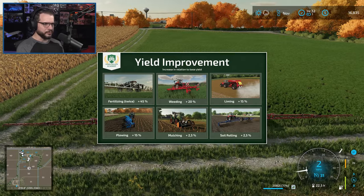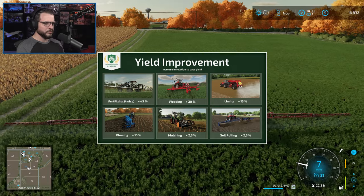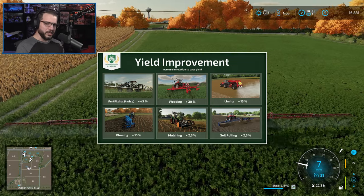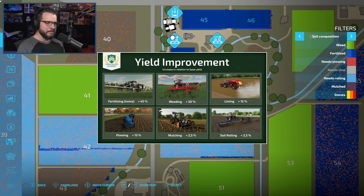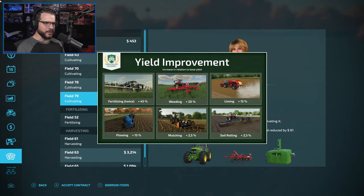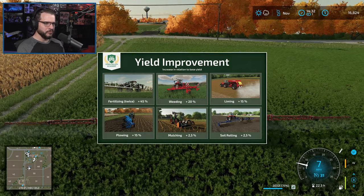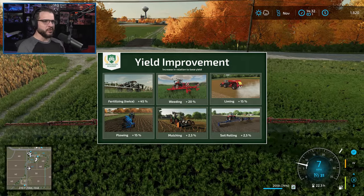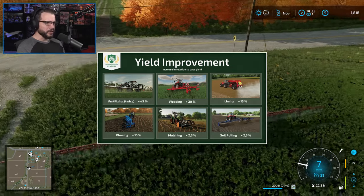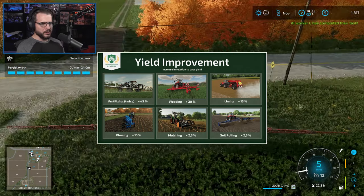Field 50 is ready to harvest some corn right now. Let's get this fertilizer done and then we'll zip ahead another month — I don't think there's any reason to stick around. I'm not planning on taking any contracts right now, we're just going to see how this goes. Before I forget, I'll pay off a little bit of the loan — always forget — we'll save a few hundred bucks or so.